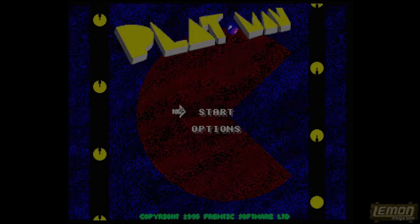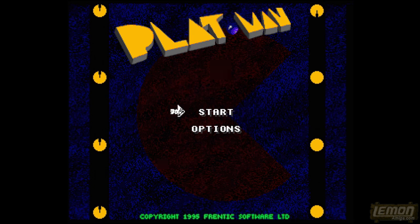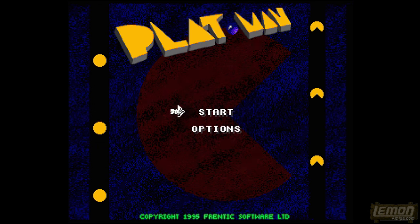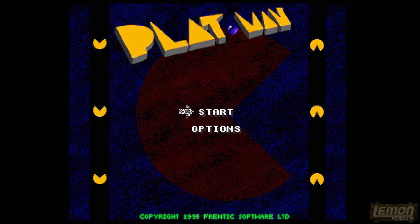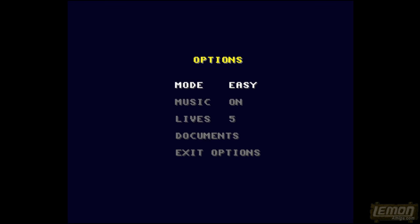This game is coded for the ECS and the AGA machines, which offer slight variations in colours on the screen. Having made our choice, we venture on to the title screen itself. The game begins with a selection of typical 90s hardcore rave, and the action continues with Pac-Man on the title screen.